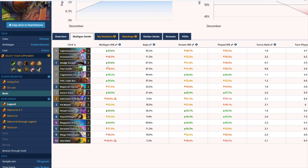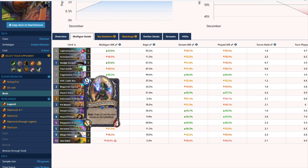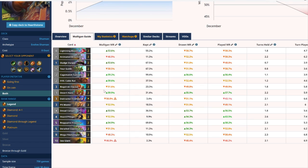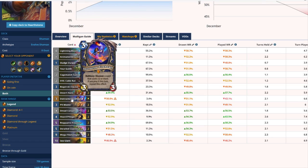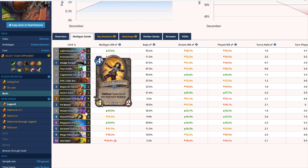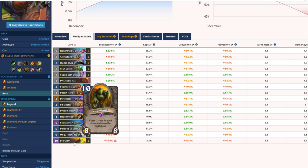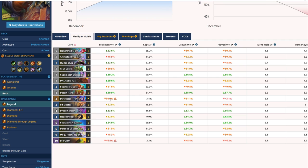Regarding card replacements, the deck is fairly cheap — we're only running one Legendary and four Epics. If you don't have Instructor Fireheart, simply run two Cable Rats and you'll probably be fine. It's absolutely not core to the deck. However, if you don't have Sea Giants I would recommend running a different version of Evolve Shaman that isn't running the Coaster.